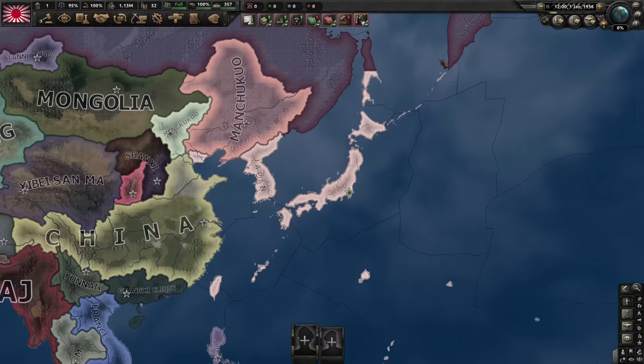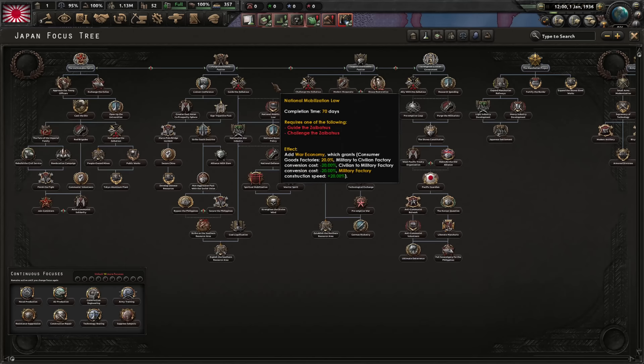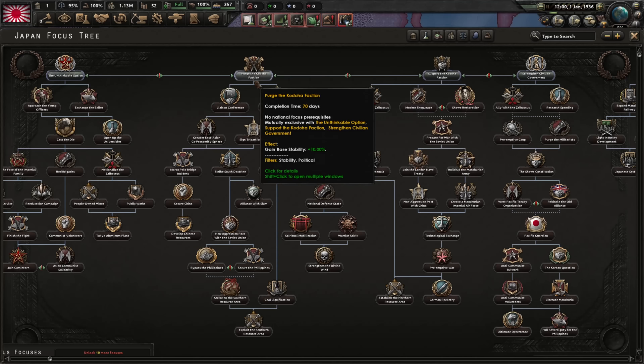Japan is one of the countries that start extremely powerful. We have 60 units right off the bat, powerful industry, lots of manpower, a huge fleet, we start fascist, we can justify war goals right away and all that. The focus tree is also very powerful. We have the communist option, fascist option, non-aligned option, and democratic option. We're going with the Axis and attack people, so we're going to stick with the fascist option.